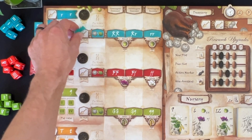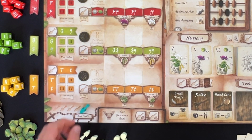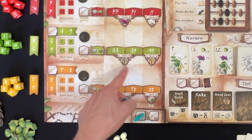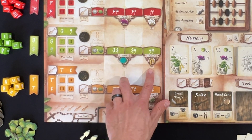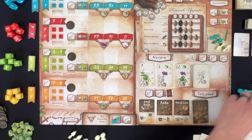You can also claim first shift or second shift, which changes the turn order for the dice drafting phase. And you can set a research goal by placing one of your disks on a base corresponding to various genetic phenotypes, which earns you extra points for those phenotypes on your completed plants.